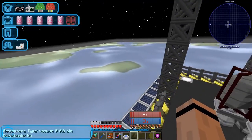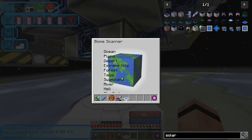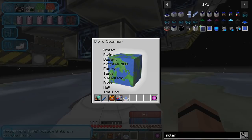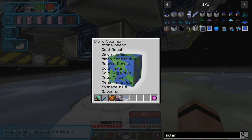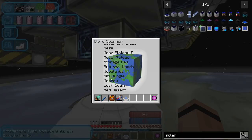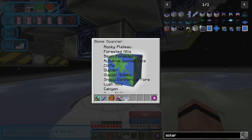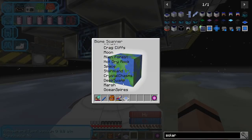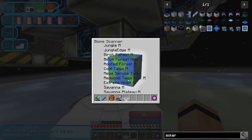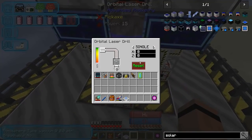This is definitely overworld-looking. Let's see what the biome scanner says: ocean, plains, desert, extreme hills, forest, taiga, swampland, river, the Nether, the End... really? This has everything - jungle, meadow, lush swamp, badlands, autumnal wooded hills, alien forest, hot dry rock, space crystal chasms. This place clearly has something cool about it.